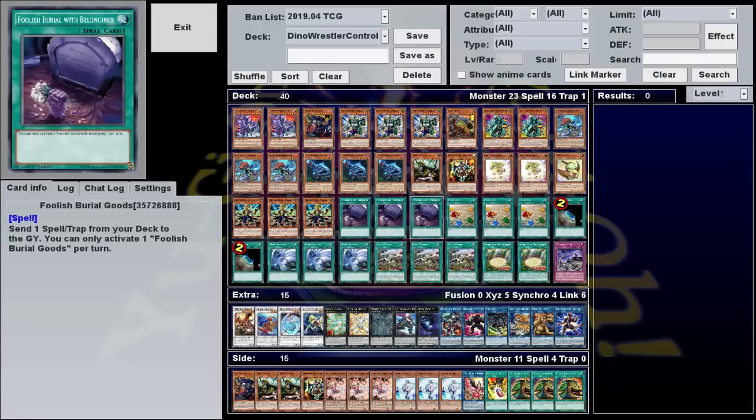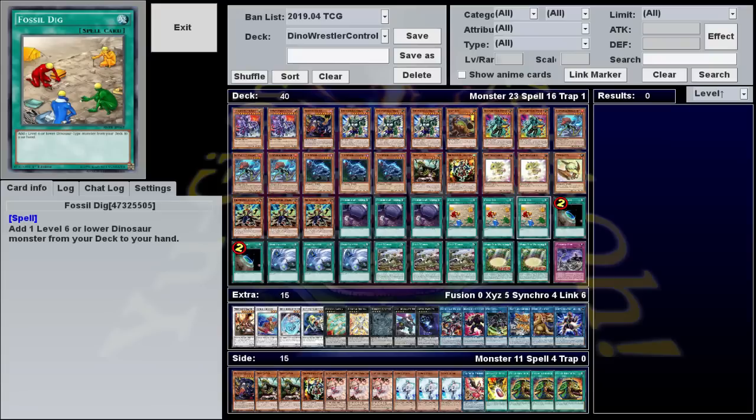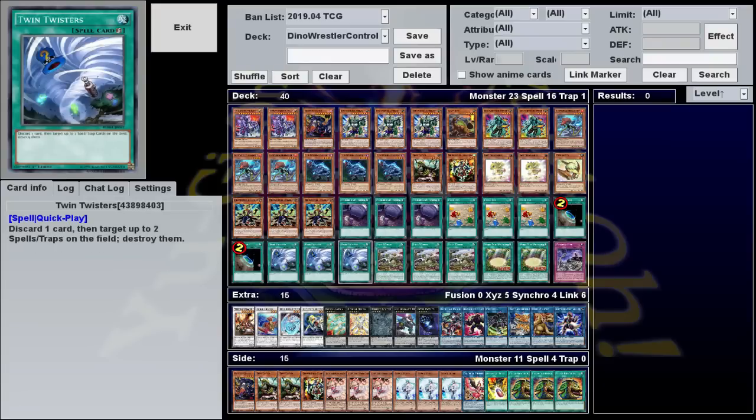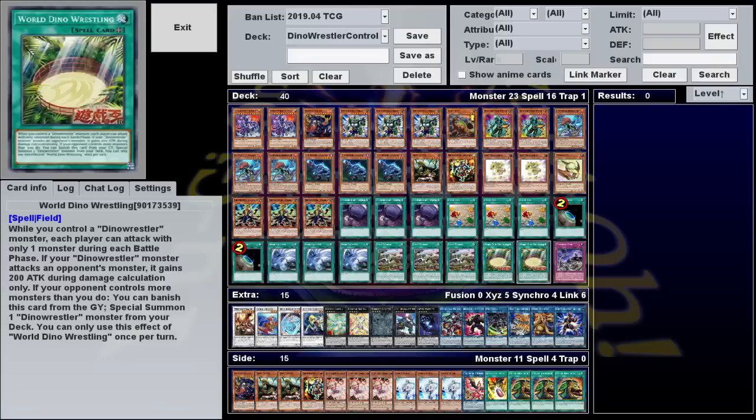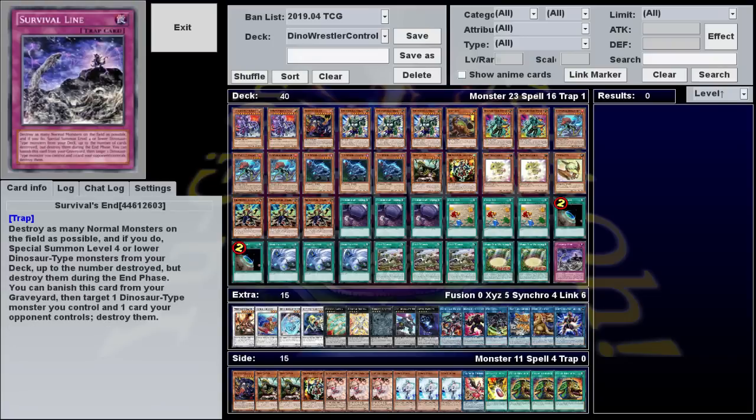For spells, we have three Foolish Burial Goods, three Dino Rhoda, two Terraforming, three Olsen Twisters, three goofy sequels to Jurassic Park, and two field spells that are somehow bricks in hand. Our only trap is one copy of Survival's End.